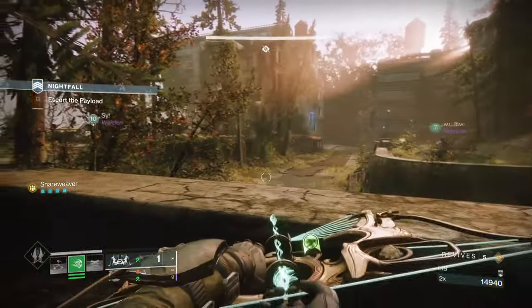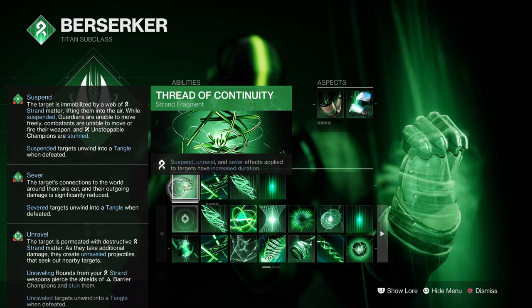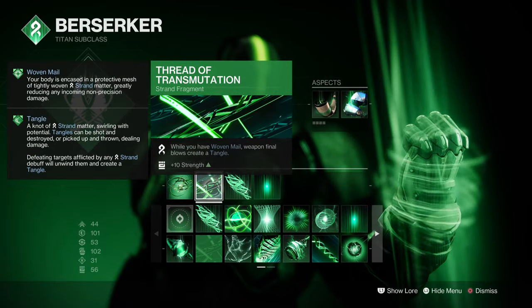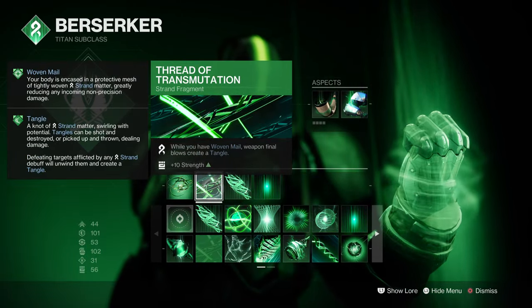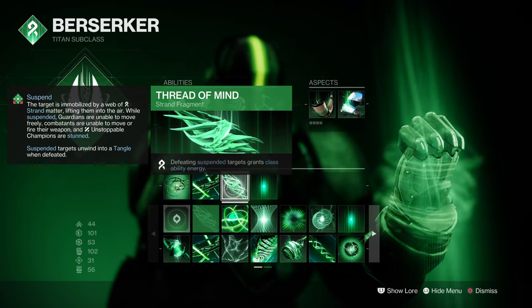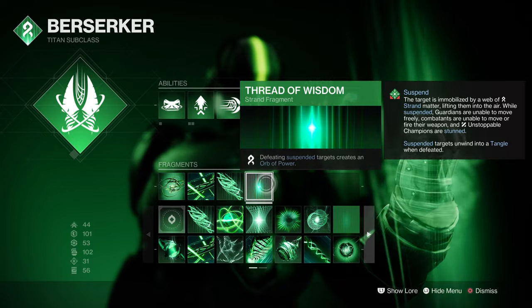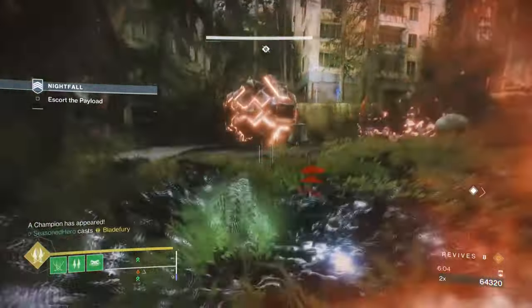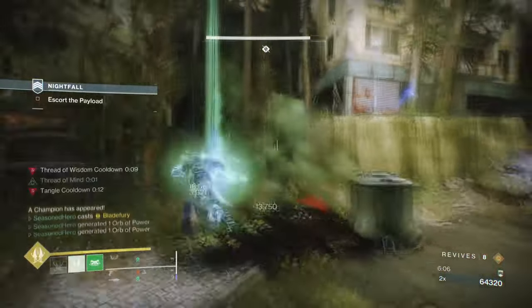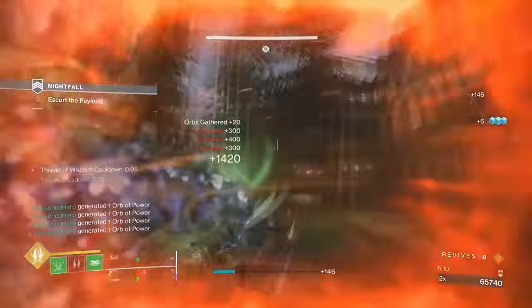For fragments, we have Federal Continuity, where suspend, unravel, and several effects' duration are extended. Thread of Transmutation, while you have Woven Mail, weapon final blows will create a Tangle. Thread of Mind, where defeating suspended targets recharges class ability energy. And Thread of Wisdom, where defeating suspended targets drops an Orb of Power. Making use of the suspend and Woven Mail effect will allow our build to be a powerhouse in multiple areas but also a team supporter.